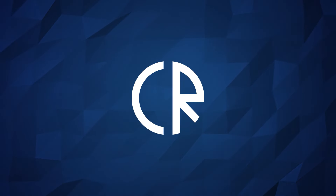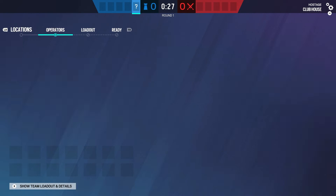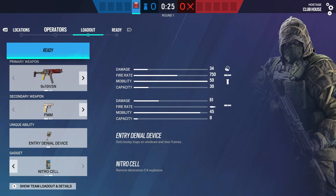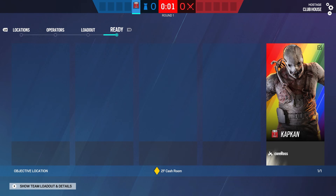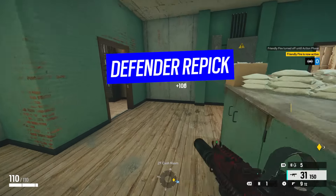Hey guys, it's Cored Ross and welcome to Sixth News. I've been given exclusive access to the April patch for Rainbow Six Siege, which brings in Defender Repick. This works just like Attacker Repick. We're going to show it off here today. I'm picking Cav Cam, and this is a feature that only works during the preparation phase.